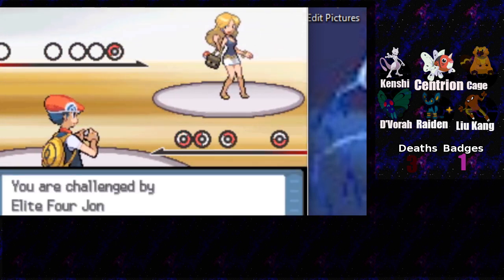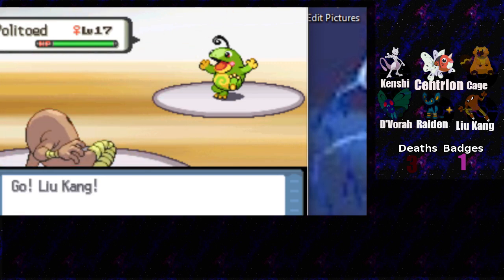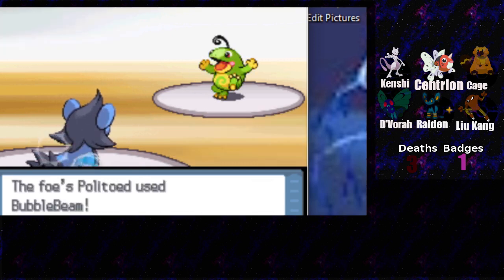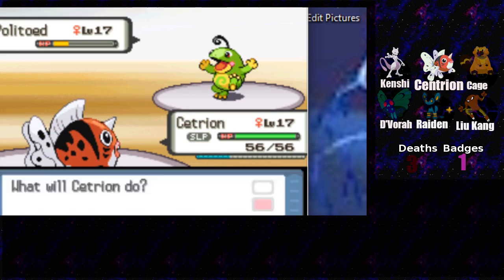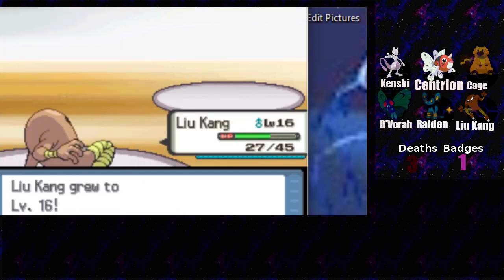Okay, Politoed - that's pure water, so let's switch. Our special defense is actually good, it's our special attack that's awful. It has volt absorb - you little... why would you put me to sleep? You are a dick! Why would you use perish song? You are a dick! Let's see if we wake up. Now we both have to switch. Why would you leave the Politoed in with perish song? Oh, that was your only Pokemon - that's why.